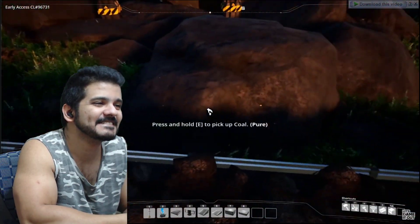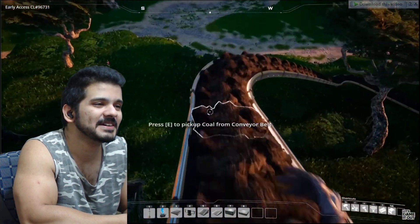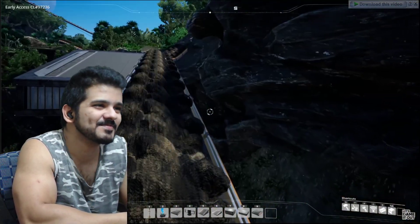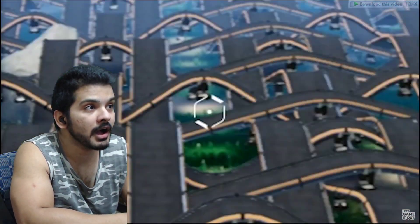I've gone ahead and connected a conveyor belt here that sends everything all the way home. Let me give you the quick tour - it really couldn't be more simple. You just follow this down; we had to give it a nice gradual slope. Eventually the coal takes you down this lovely pathway to what I like to call the 'conveyor weave' - a beautiful interwoven masterpiece.